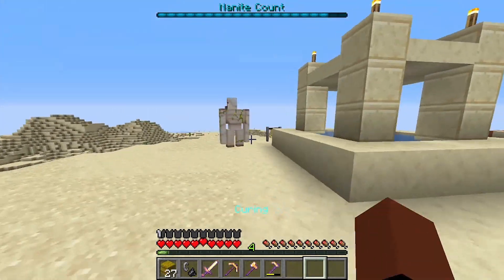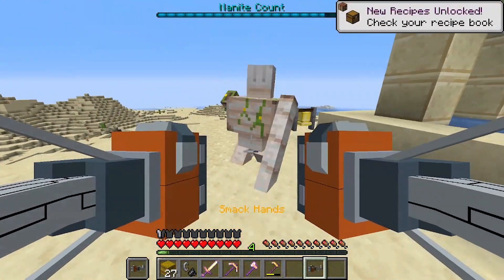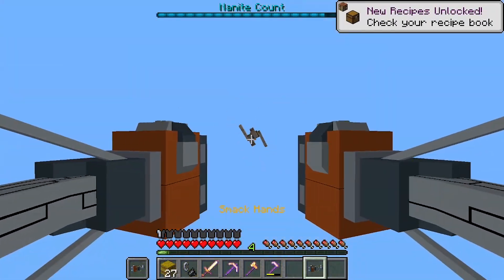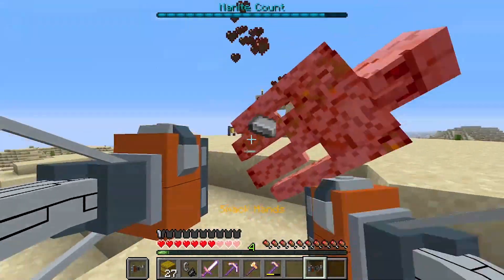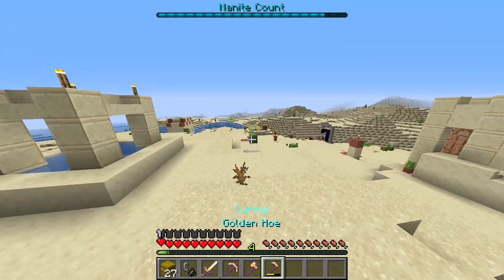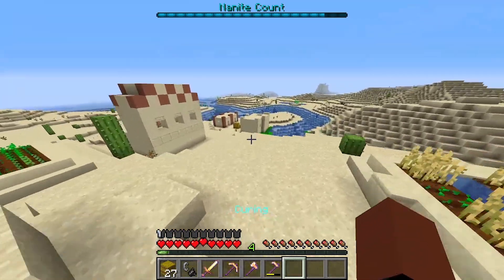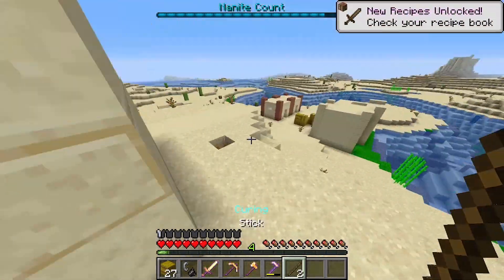Where is the iron golem? Oh, here it is. So let's get that smack hands out and start attacking it. Just pick it up and throw it. There we go — I got 5 iron from that, so that's quite a bit. Let's head over here.